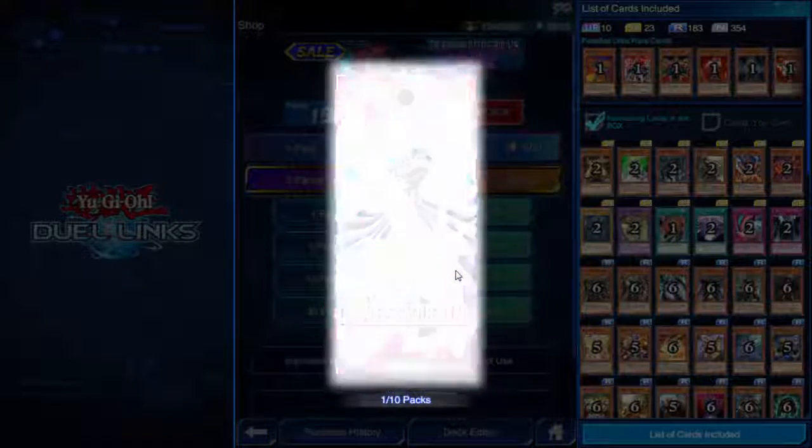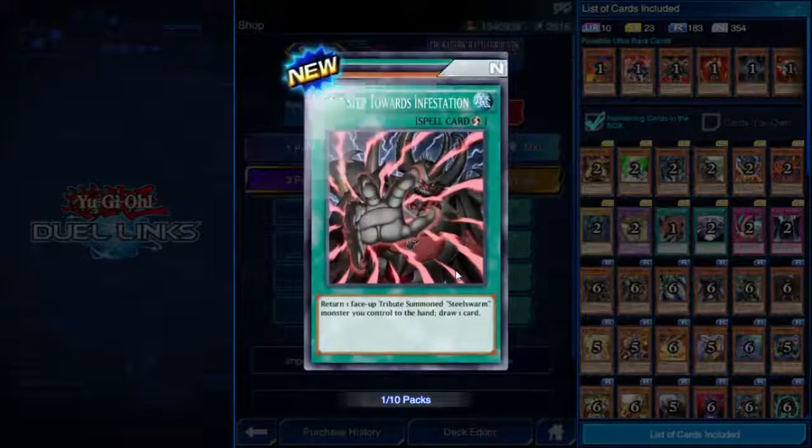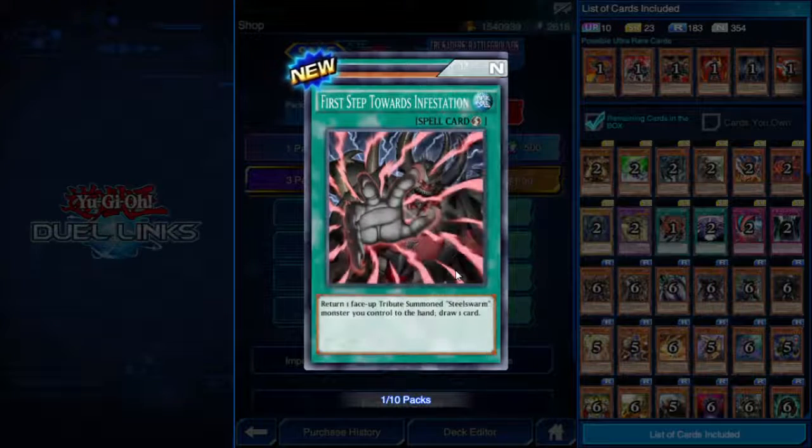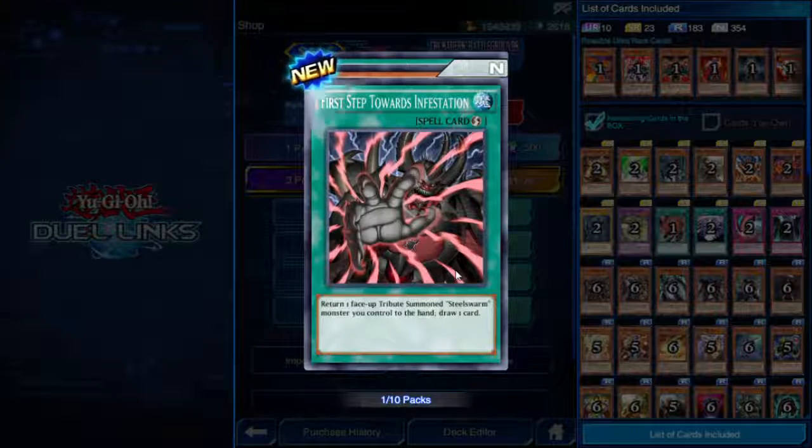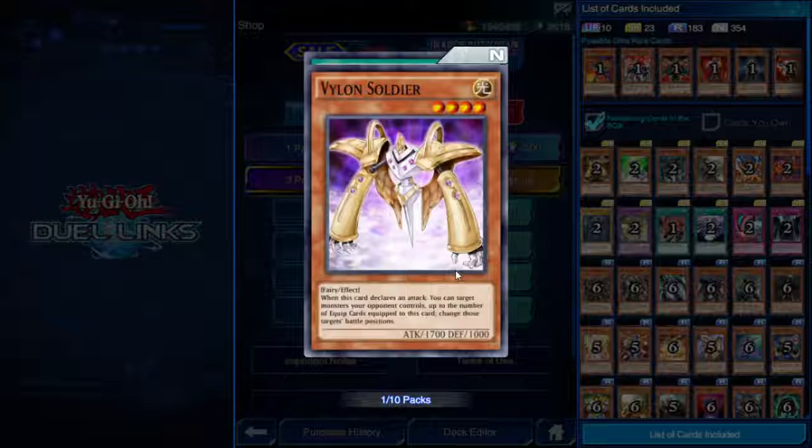More rainbow glow! First Step Towards Infestation — quick play spell. Return one face-up tribute summoned Steel Swarm monster you control to the hand, draw one card. There has to be something to these Steel Swarms that I'm not aware of yet, because returning a tribute summoned monster seems like a very bad idea even if it does let you draw a card.